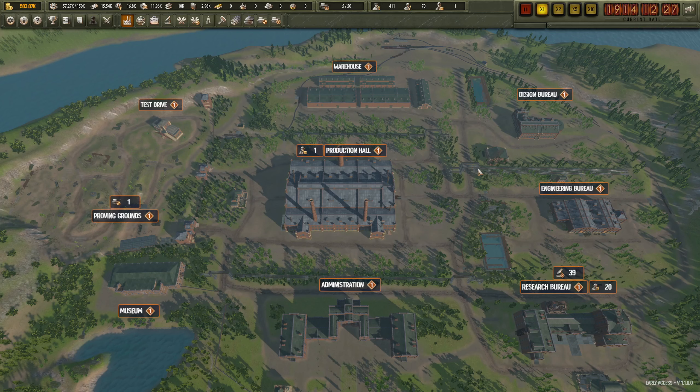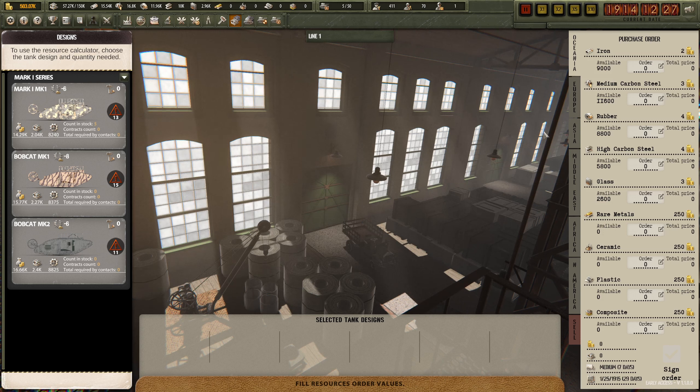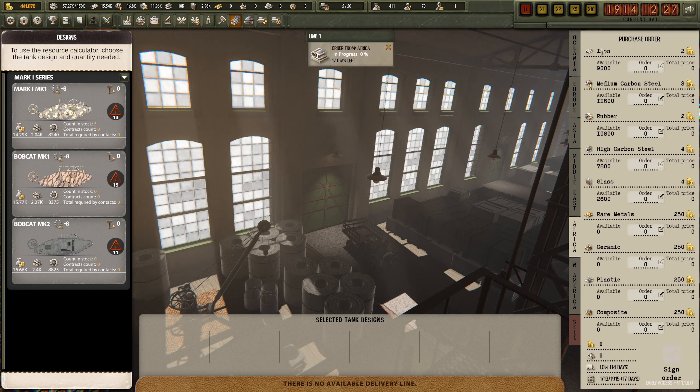That is done. I feel like we should order some more materials - let's go Africa, 9000 medium carbon steel, 8000 rubber, 4000 high carbon steel, 2000 glass - we'll do a thousand. And sign that order - 17 days.